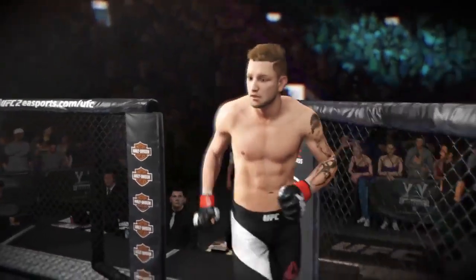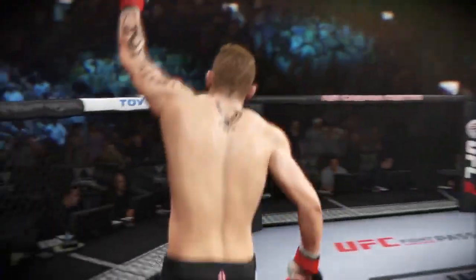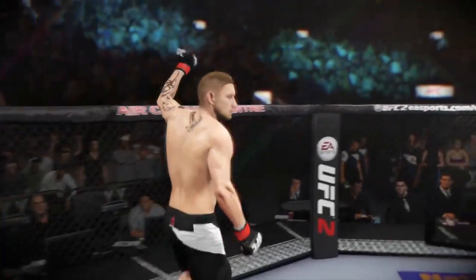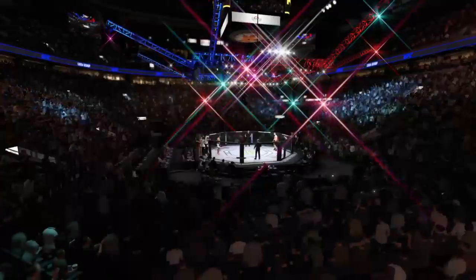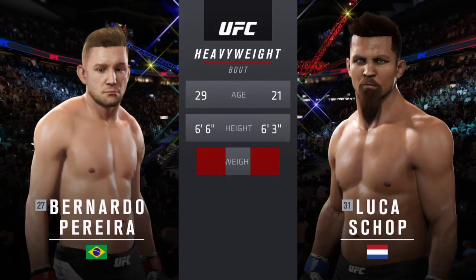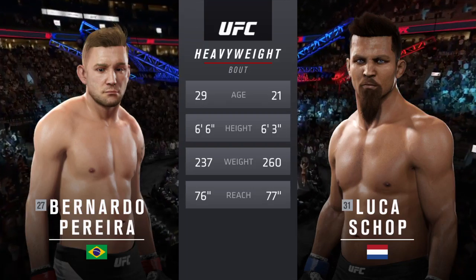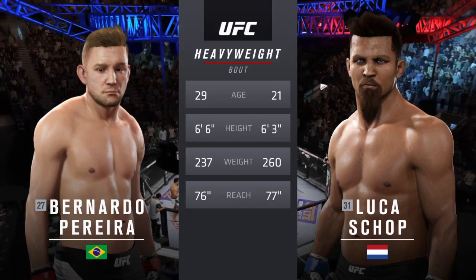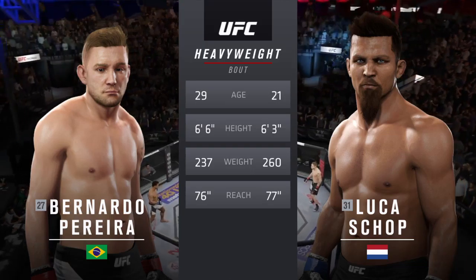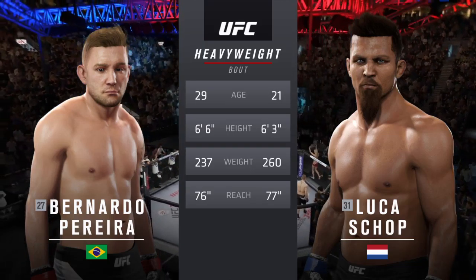Shotgun, back in the Octagon here in Toronto, Ontario, Canada. Our tale of the tape for this heavyweight collision: Bulldog is 21, Shotgun is 29. Bulldog weighed in at 260 pounds and he will have a one-inch reach advantage. And now with our official introductions, here's Bruce Buffer.